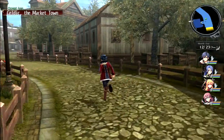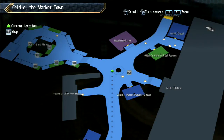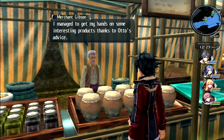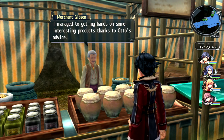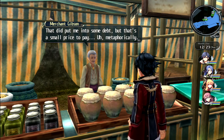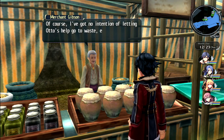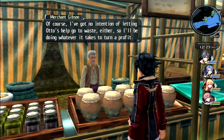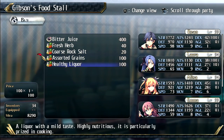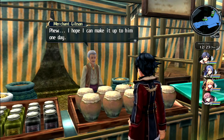We're almost done here - we're going to take on that side quest monster soon. Let's check the grand market shops quickly. Merchant Gibson says: 'I managed to get my hands on some interesting products thanks to Auto's advice. That put me into some debt but that's a small price to pay - I'd much rather have the opportunity to do business again than sit around twiddling my thumbs. I have no intention of letting Auto's help go to waste.'